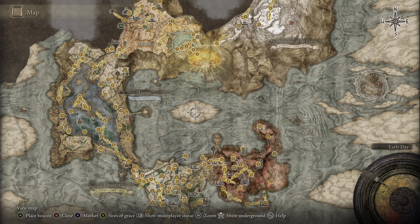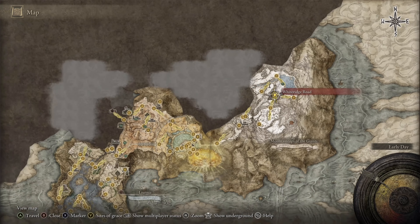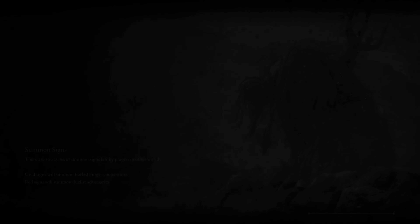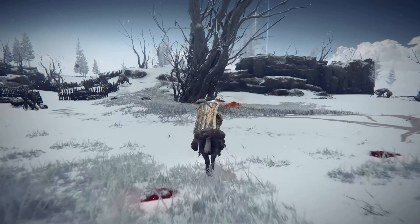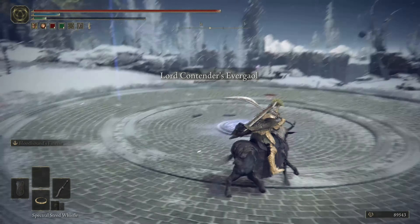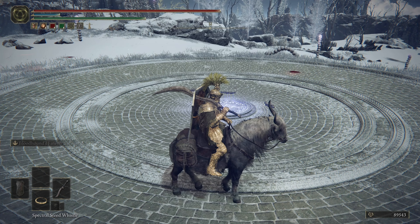For another full set of armor, if you haven't already unlocked this yet, you want to head over here — Lord Contender's Evergaol — so fast travel to anywhere close to here. All you have to do is beat this boss here and you will get yourself a new full set of armor called Fingerprint Armor. Simple as that — just beat a boss, no RNG.